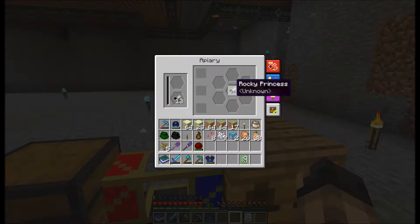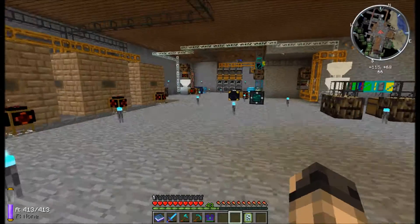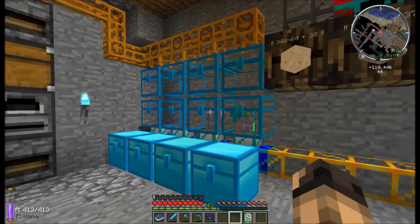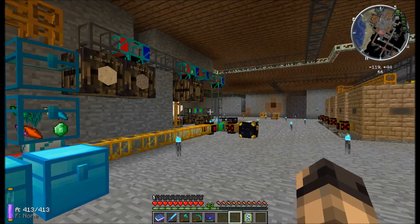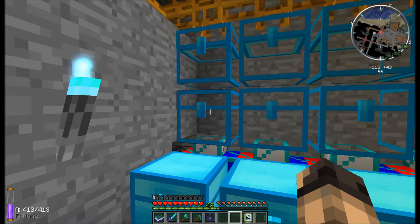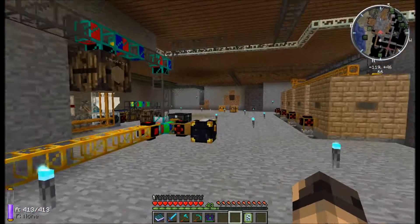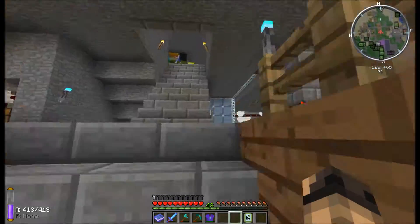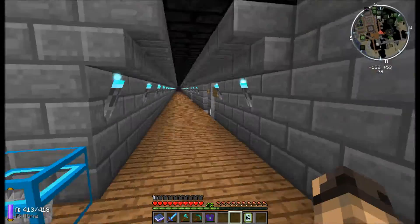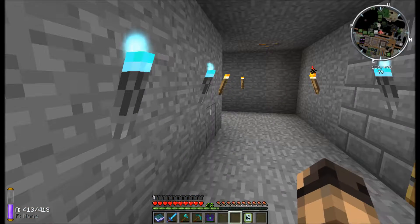I do have my rocky princess and drones here, making super amounts of extra drones, which has been my problem in the past. The rocky series of bees will only produce like one drone and one princess per breathing cycle, which really sucks — especially considering I have a huge number of princesses. I have been working on a way to turn those into other types of bees using the inoculators and bee breeding.